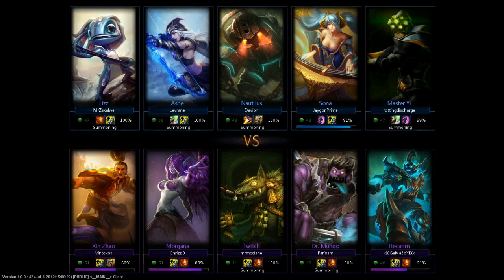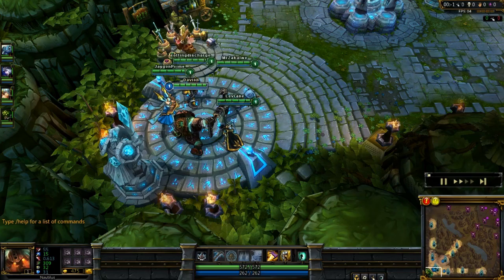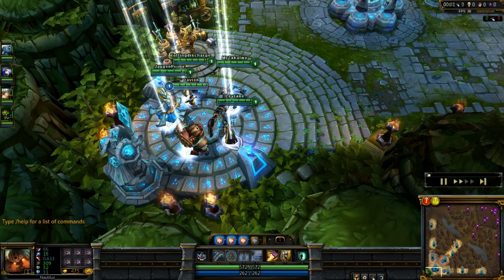On their team they've got Morgana mid, Xin Zhao and Mundo bottom, and Twitch and Hecarim top, with no jungler — they will be duoing top lane.